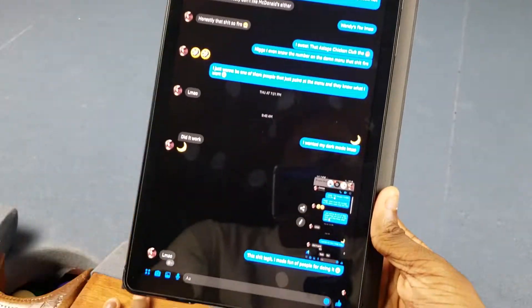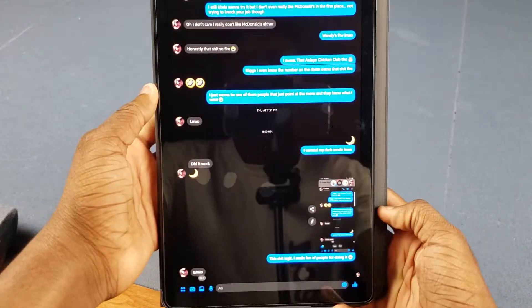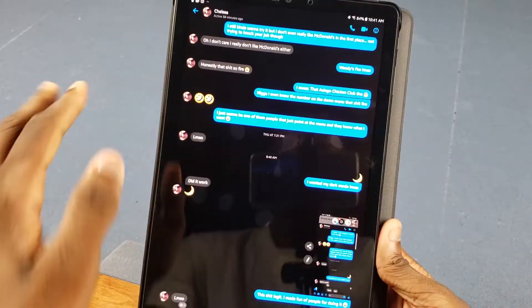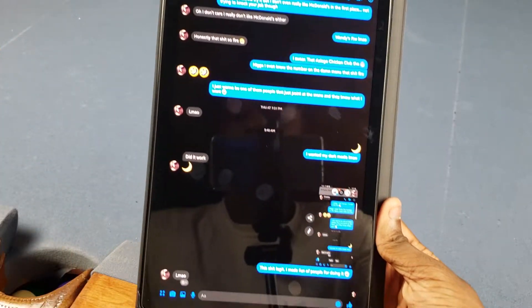What's good y'all, it's Trail and we got something on Messenger — I'm actually kind of excited for this. We actually got dark mode on Facebook Messenger, and this is the actual true dark mode. It's not a gray background or anything like that, it's a true black background, so you're saving battery and all that.